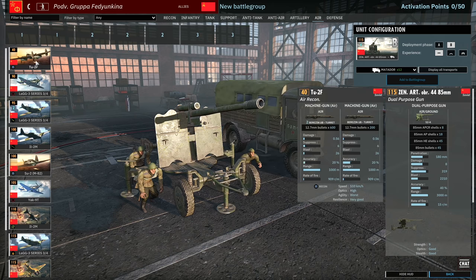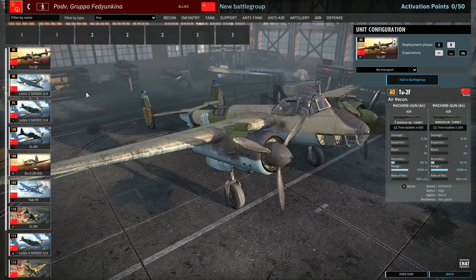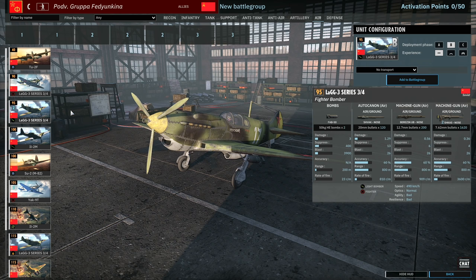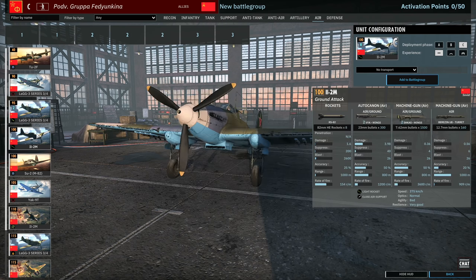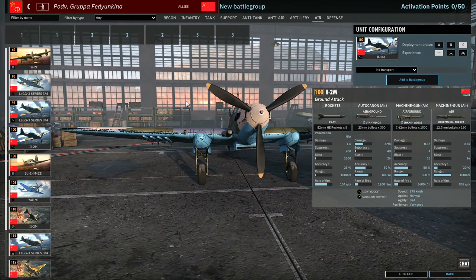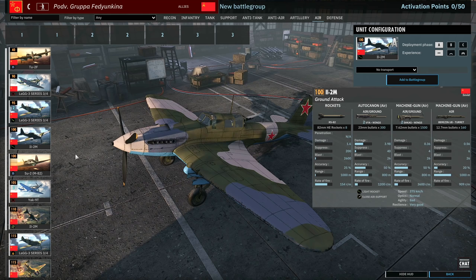Then we have the air tab for Fedyunkin. Starting off with the Tu-2F recon aircraft — pretty standard. Lag-3 fighter aircraft, not my favorite — they lack firepower. The Lag-3 with bombs only has two 50kg bombs so not ideal; it's more of a 1v1 thing to pin down individual infantry squads. There is an IL-2M card with eight 82mm rockets — these are the lightest rockets for an IL-2, so probably not a great choice, though it still has front-facing cannons to help pin things.